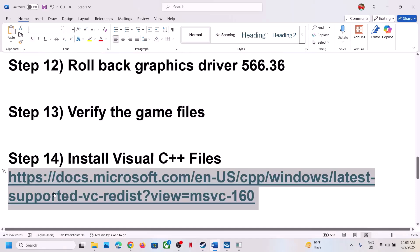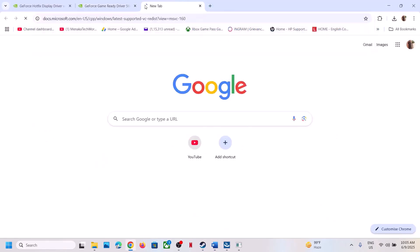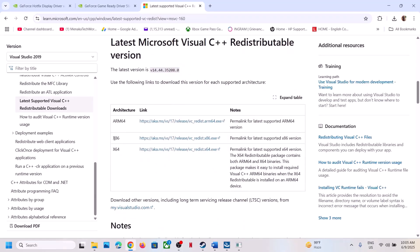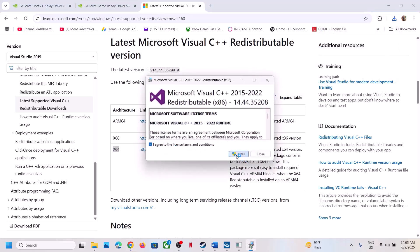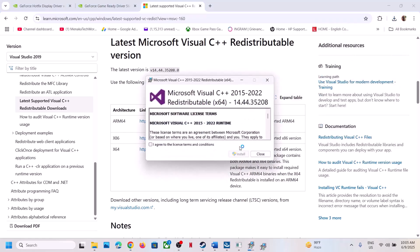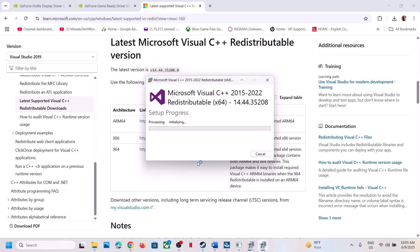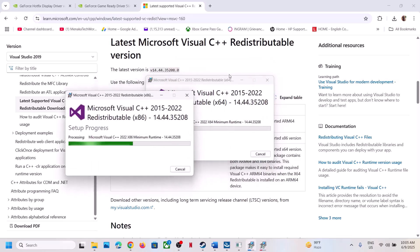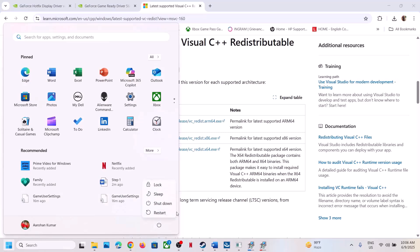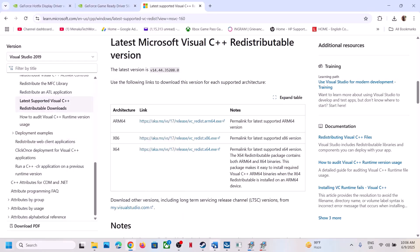The next step is to install the Visual C++ redistributables — this is important. The link is provided in the video description. Open the link in a browser; it will take you to the Microsoft website. Download both the x86 and x64 versions. Run the x86 file — if you see a Repair option, click Repair; if you see Install, click Install, and click Yes to allow. Do the same for the x64 file. Once both installations are complete, restart your computer, then launch the game and check.